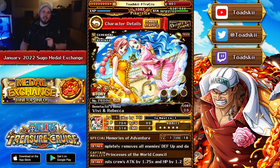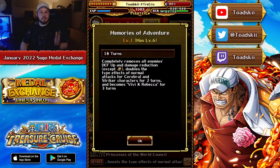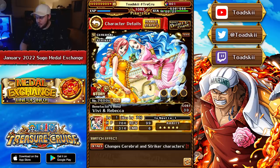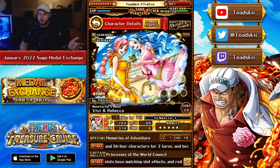Vivi and Rebecca is a character you may want to go ahead and invest in, because her special ability is very unique in being able to remove blue shield defense up as well as rainbow shield damage reduction completely. If they have 10 turns of both, or even 99 turns of defense up or 99 turns of rainbow shield, it can remove all of it. On top of that, it also gives your striker and cerebral characters a 2x color affinity for two turns. And remember, if you do have Roger and Whitebeard, that character is a striker and slasher captain, so this character can partner up really well. Their swap effect is also really good — for cerebral and strikers it changes their strength and deck slots to matching, you get 2000 heal at the end of the turn, as well as a 2.5x chain lock that activates every single turn. This is one of the top units in my tier list, and for 250 medals it's an absolute bargain.